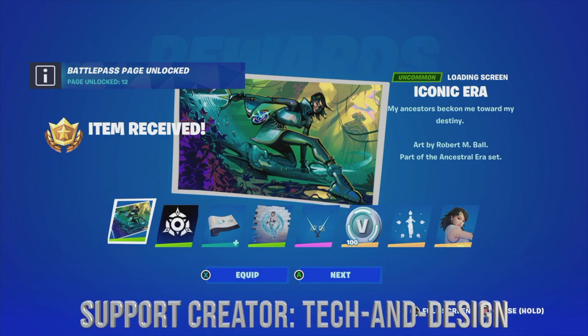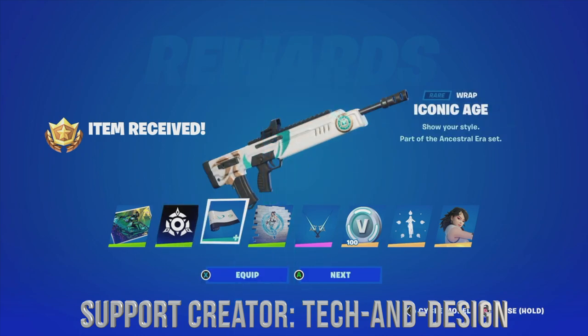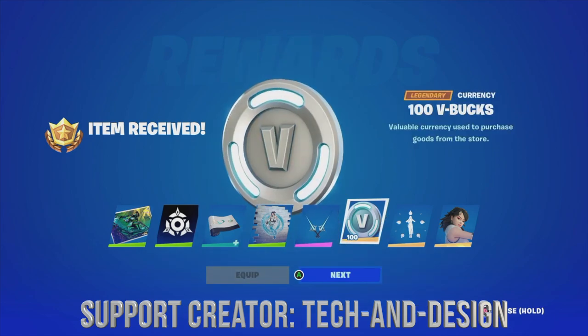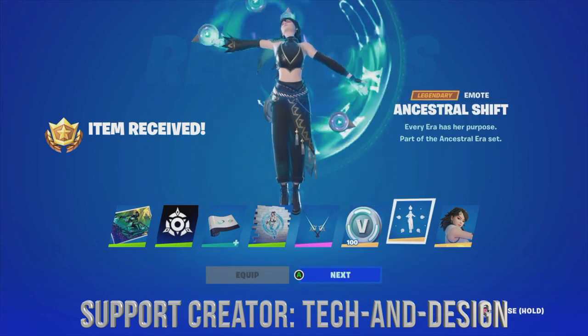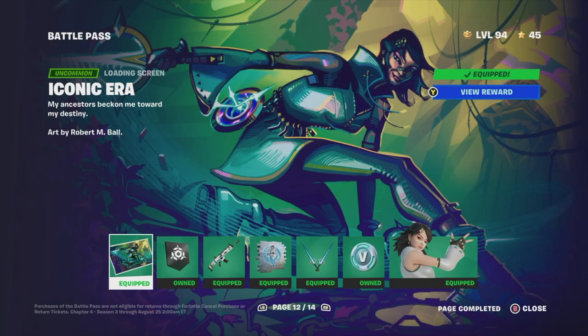Right now you're going to see this screen. If you don't see it, it's not a big deal — you can just go into a game, then get out of the game, and that's going to refresh things and then you're going to see this screen. We're just going to equip, hit next, next, next, get some V-Bucks, and then equip.